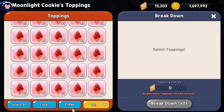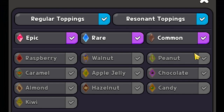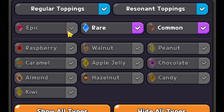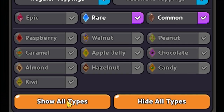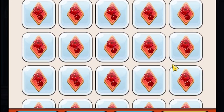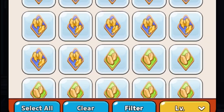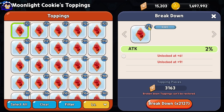We need to filter out all of the Epic and above toppings. Click on filter options, then hit hide all so nothing is selected. Then uncheck Epic toppings so they do not show up — we do not want to break those down. Also turn off resonant toppings. Then click Show All and exit. Now only rare and common toppings are showing. We don't need any of those rares and commons, so select all — we have 2,127 of them — and break them down, netting us 3,163 topping pieces.